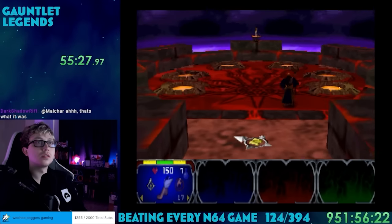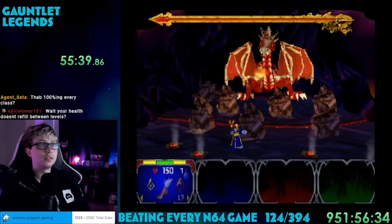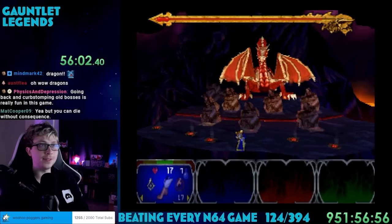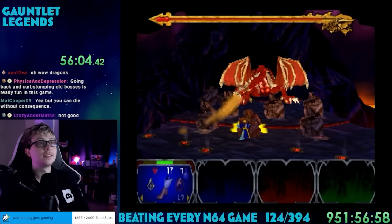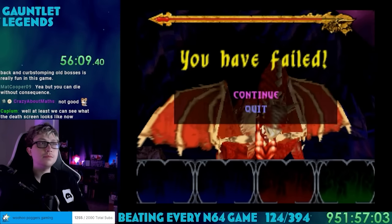Level 5 was further into the volcano, somehow turning the ground purple. The number of enemies has increased dramatically, but the N64 is handling it like a champ — I don't really even notice any lag. In general, it was more of the same and I've now beaten all of World 1. The sixth portal takes you to the Dragon's Lair — this thing is so big and terrifying. A problem I had was your health doesn't refill between levels, so I barely had any to fight this thing. I had no chance.